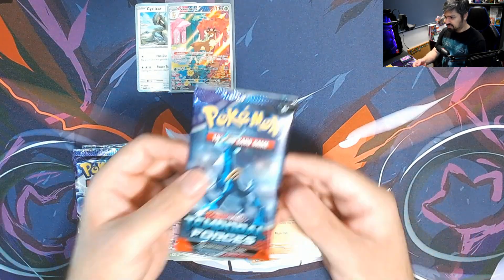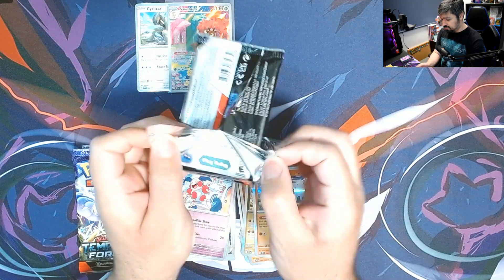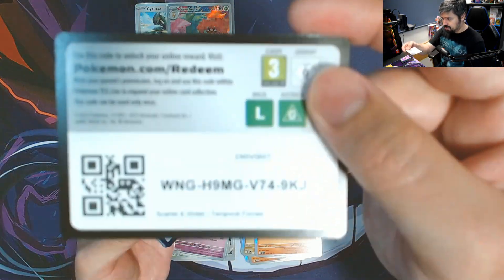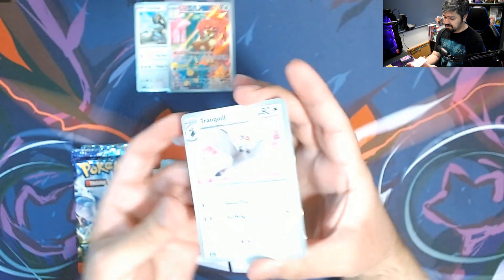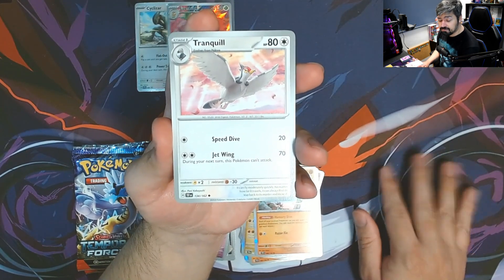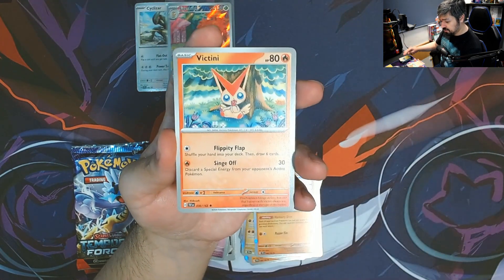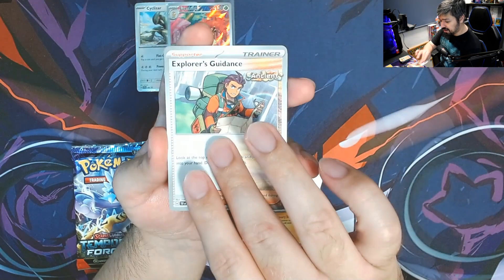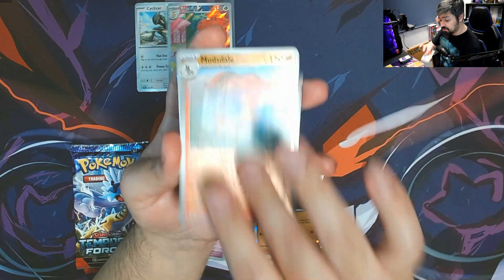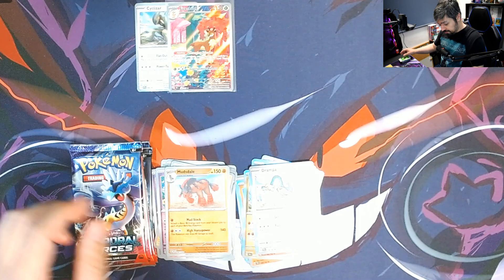We got a Tranquill, Mr. Mime, Raichu, Victini, Explorer Guidance, Colossus, Perilous Jungle. We got a Ponyta reverse, Mudstail reverse, and a Drampa for the rare with a Leaf Energy.